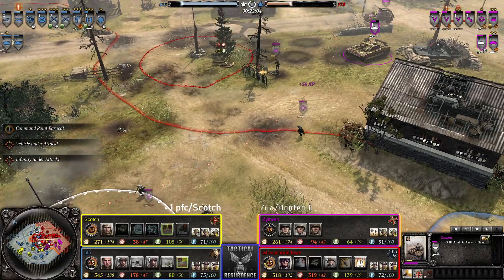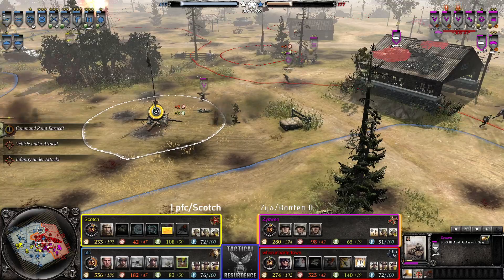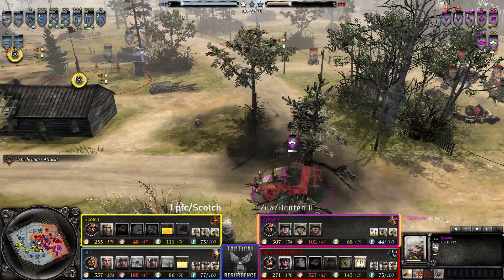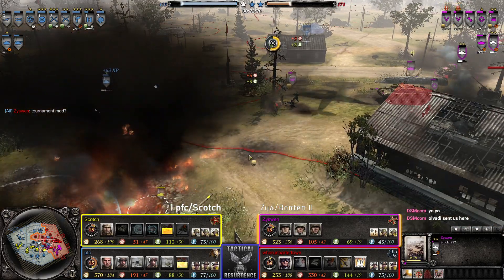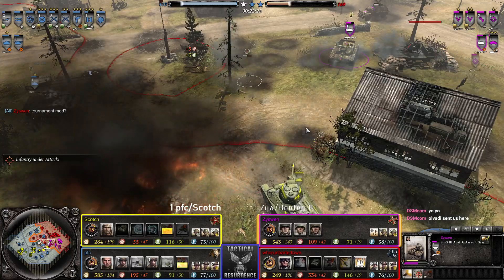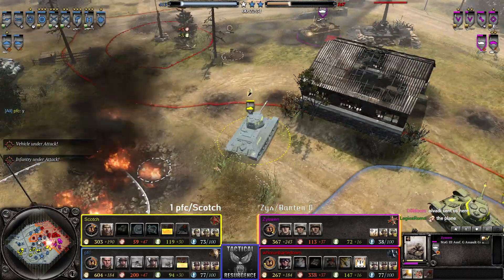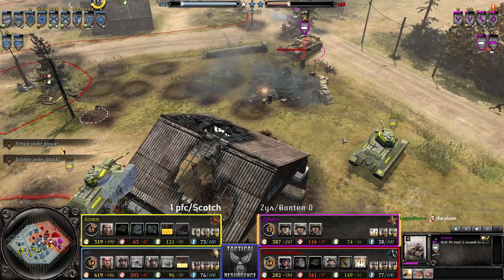We've got stuff going on everywhere. Notice the Jackson in the back going for it — oh god. 222 also giving away its position a bit by hosing it down. I'm pretty sure the Stug does not attack air. Do we have an abandon? That's kind of interesting.